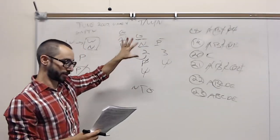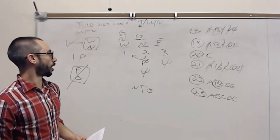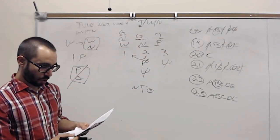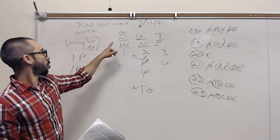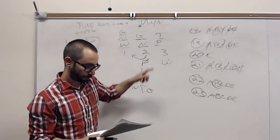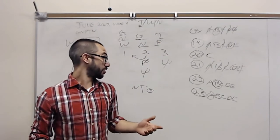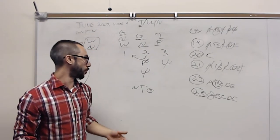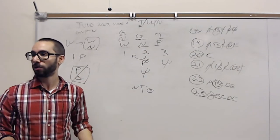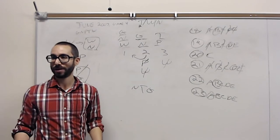The only variable not yet placed is T — T has to go on three. They ask what could be a complete and accurate list for one center — it's pretty limited: one of these combinations or just that grouping. We get a hit right away with choice A: P and T on center three. That's the game — not the easiest, but doable. Take the limited rules plus the arrow and apply them again and again, and the game becomes a lot easier once you absorb them into your short-term working memory.